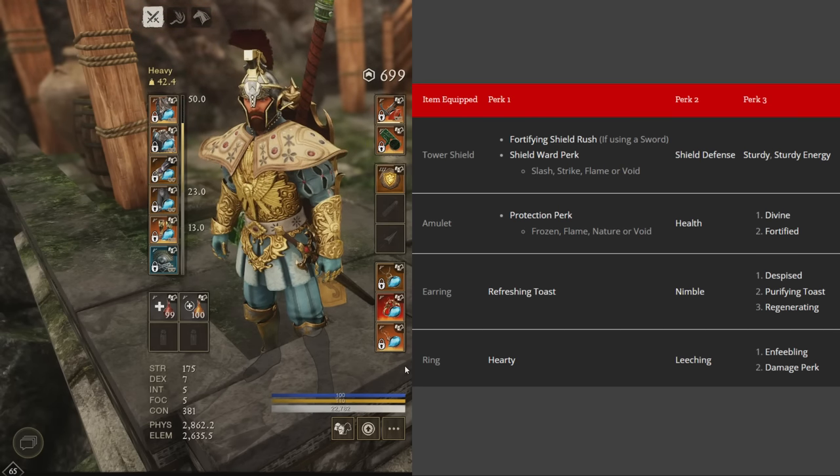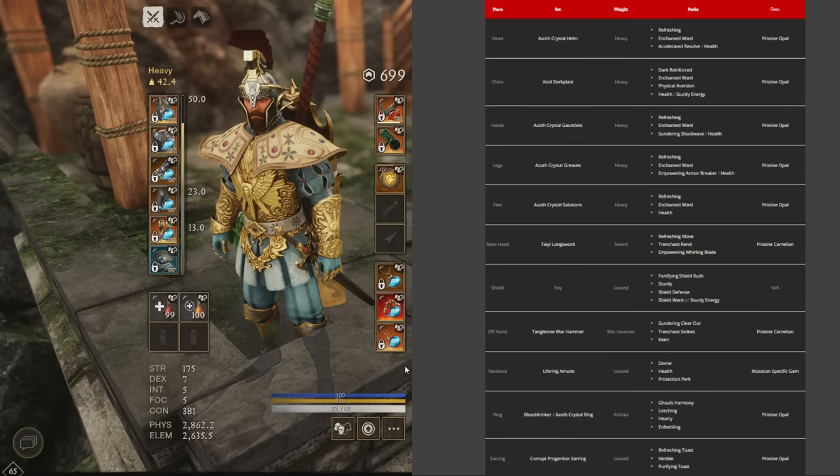Regenerating is another strong earring option — you gain health every second, which actually helps threat generation because healing increases threat against enemies. For the ring, go with Hearty (10% more stamina), Leeching (7.1% more incoming healing when you deal damage), and Enfeebling (weakens you apply last 32% longer) — really strong with Warhammer, Spear, or Flail. You could also use a damage perk — such as slash or strike damage — especially if using a Spear, Warhammer, or Flail since the Flail does quite low base damage.